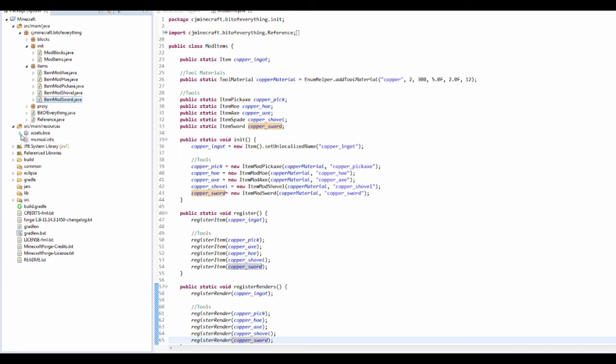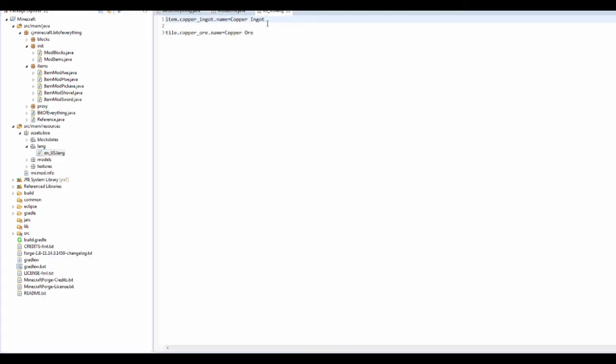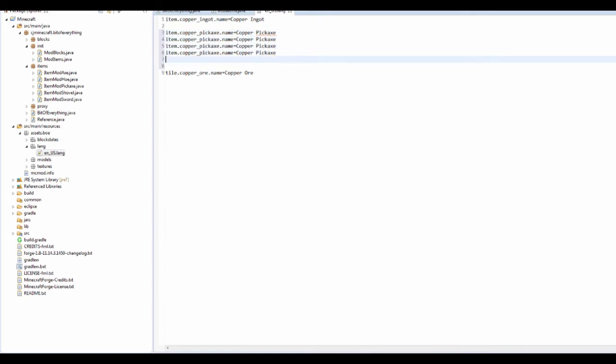Now I'm going to go into my resources and get some textures done. I'm going to get names done as well — so Item.copper_pickaxe.name equals 'Copper Pickaxe'. You get the idea — just copy and paste this a couple of times, and that should be done once we've done that.